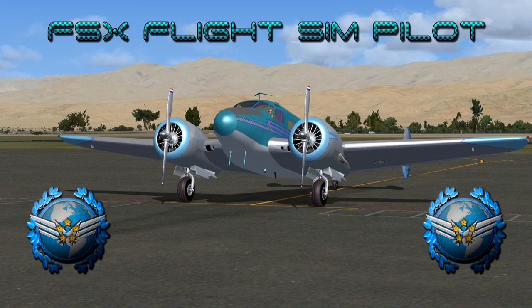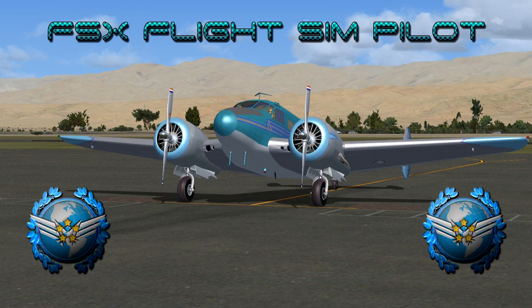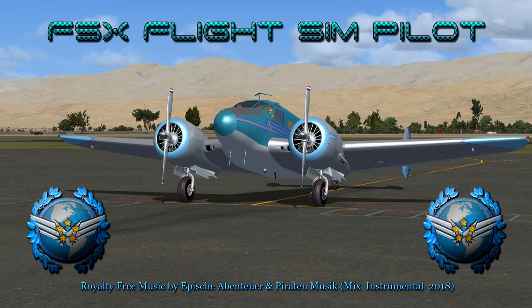Welcome to my flight sim pilot channel, video number 311: landing the Beechcraft D18S at Four Corners Regional Airport in Flight Simulator 10. Video produced by Daryl Zuber. Beech November 7 Niner Foxtrot Victor is departing Bermuda Dunes Airport, Palm Springs, California USA, arriving Four Corners Regional Airport, Farmington, New Mexico USA. Royalty-free music by Ape Shaban Toyer and Paraden Music, Mix Instrumental 2018. I hope you enjoy the video.